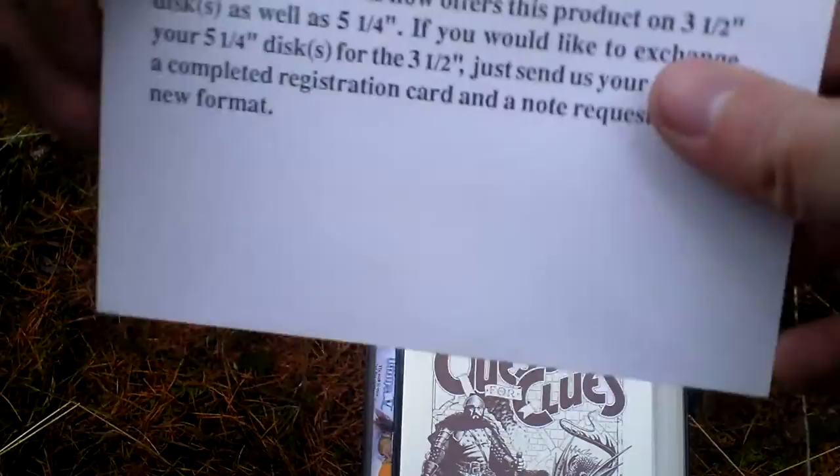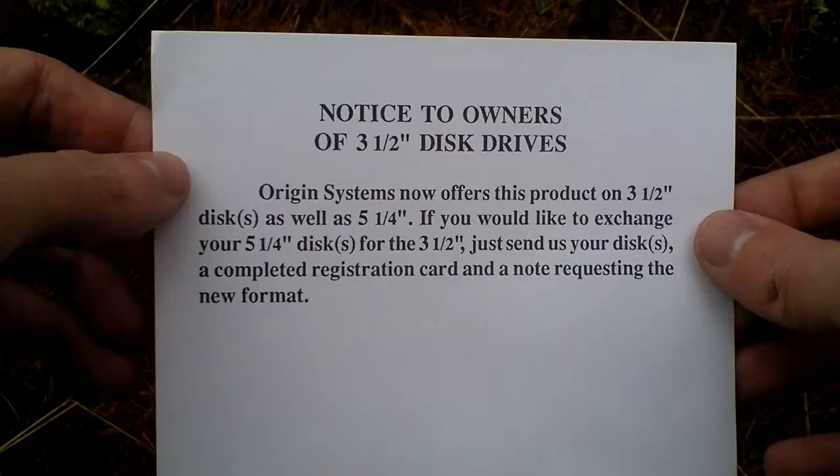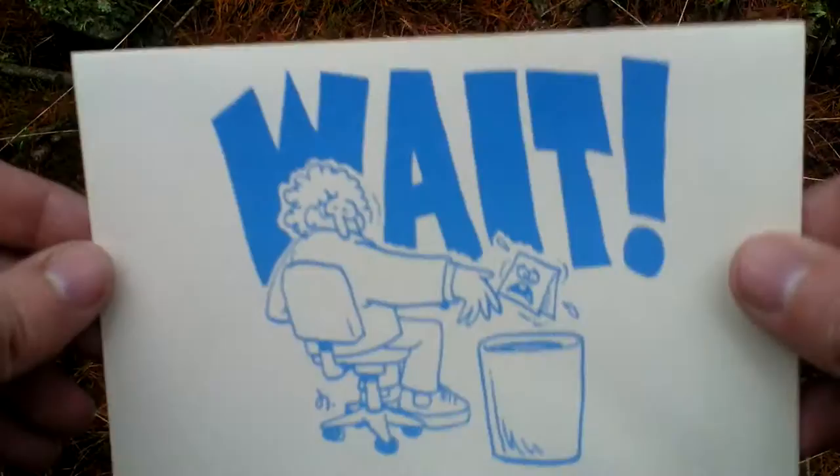Next there is a disk exchange form if you want three-and-a-half inch discs instead of the one present in the box, and there is a registration card from Origin.